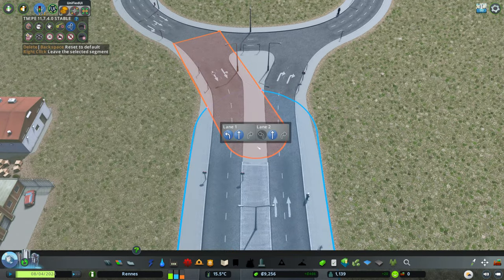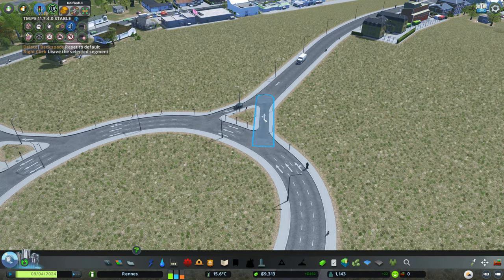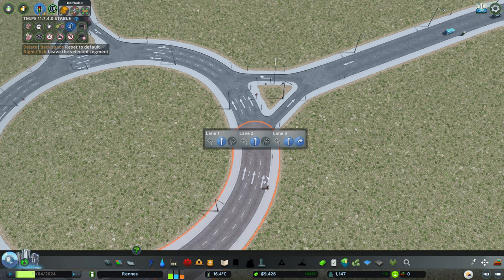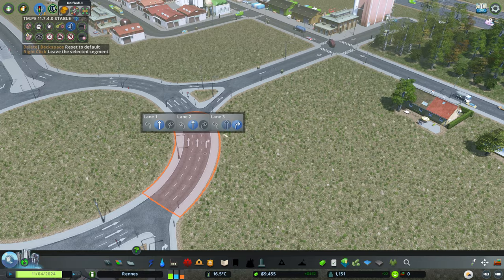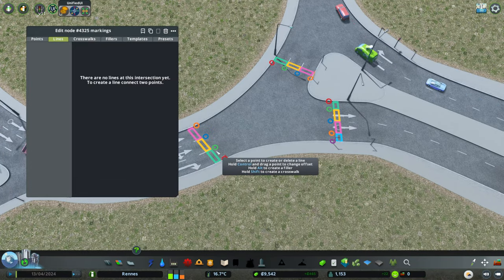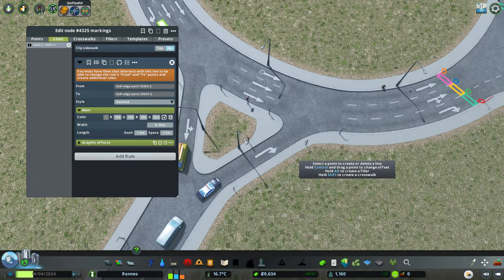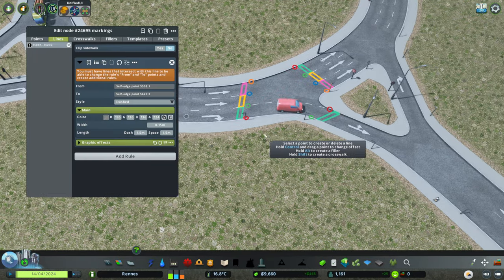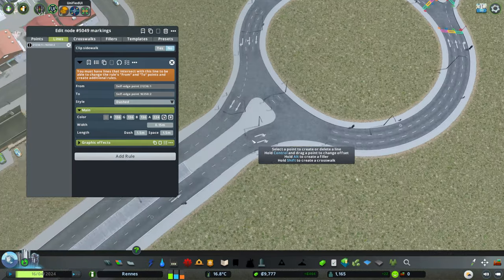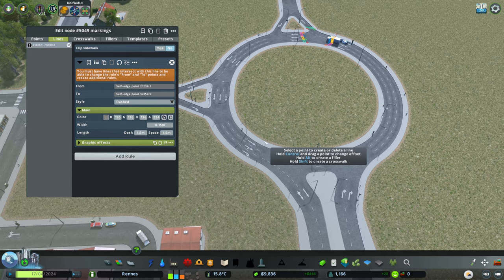I can bring this in and create some form of marking up here if I want. Let's sort out these junctions — the left-hand road here is allowing a turn that we don't want, so I disable that and make sure nothing is turning where it shouldn't. This outside lane should only allow turning right, same on this side, so drivers can choose straight ahead or turn off. I'm no expert in this game — I'm just having a lot of fun.